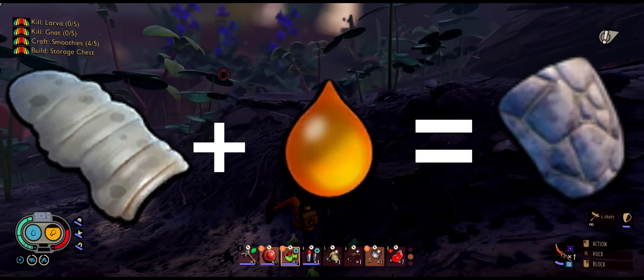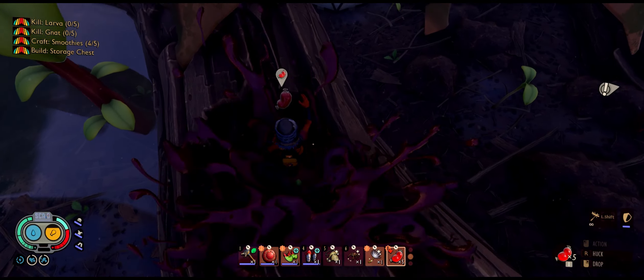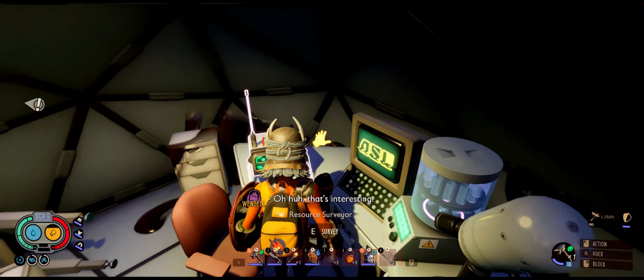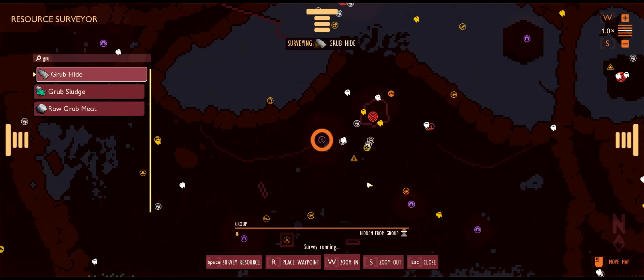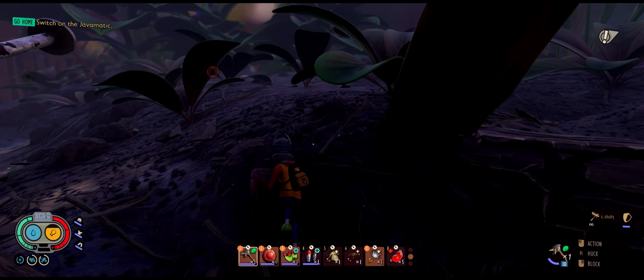...one sap and one grub hide. It can be crafted at the workbench and you will use this to upgrade the first three tiers of your armor. So if you want to upgrade your armor it is essential.